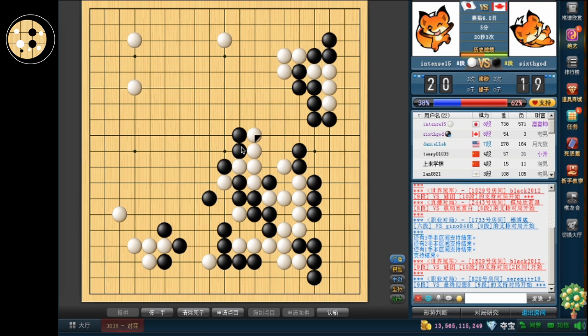Right now I'm not sure if I can hane. If I hane, he can atari, atari, atari, and push. I think I'm pretty happy with extending. It feels too dangerous if I hane here, because this group has a lot of liberties. I don't want to make it so that I have to kill this group. I think the benefit is really good anyway.